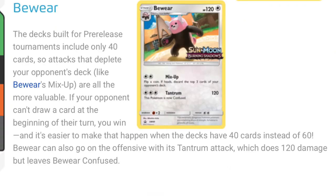The last and final promo is Bewear. The decks built for pre-release tournaments include only 40 cards, so attacks that deplete your opponent's deck, like Bewear's Mix-Up, are all the more valuable. If your opponent can't draw a card at the beginning of their turn, you win. It's easier to make that happen with Bewear's Mix-Up attack, which costs two colorless energies. Bewear can also go on the offensive with its Tantrum attack, which does 120 damage.